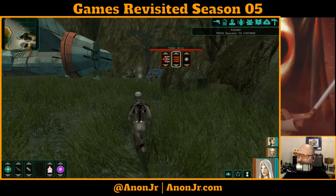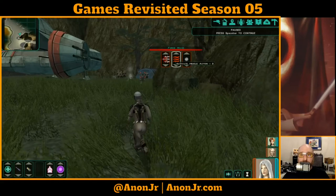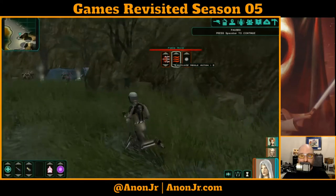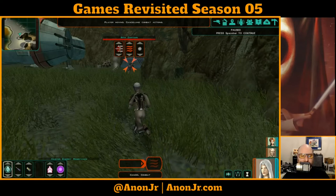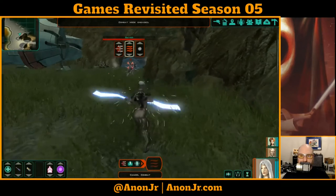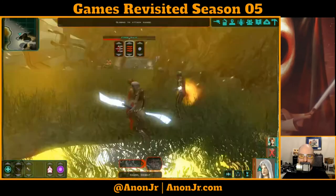Seriously? Can we take a minute to admire this guy? He's got at least four armored troops that I can see right now — at least four armored troops — just kind of hanging back there, while he comes in with nothing but his cloth uniform against an armored Jedi. Can we just take a moment to admire that? We'll do the force wave, energy resistance, a force barrier. And then a flurry.